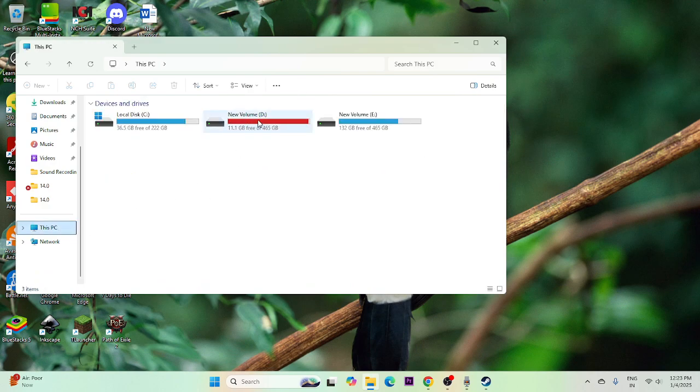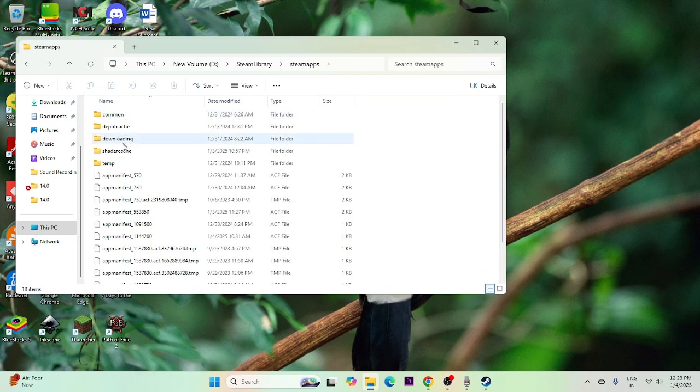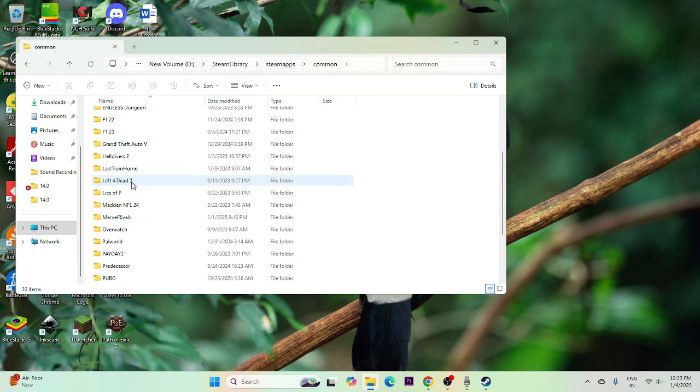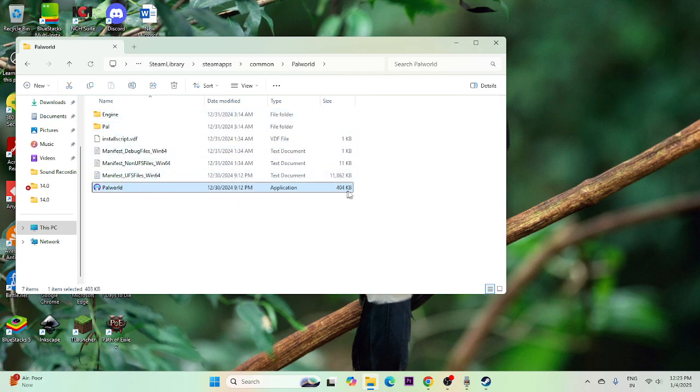Alternatively, you can open File Explorer, go to This PC, then go to Local Disk D — that's where the game is installed in my case. Navigate to Steam Library > steamapps > common, scroll down and find Palworld. Launch the game from there instead of from Steam.